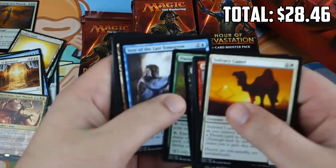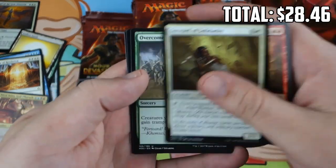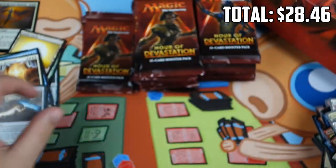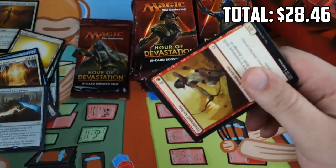Next pack — let's get some more Nicol Bolases. I'd be happy about that. Massacre Wurm, Steward of Solidarity, Overcome, Abandoned Sarcophagus, and a weird punch-out card. Abandoned Sarcophagus is another card I'm looking forward to playing with.